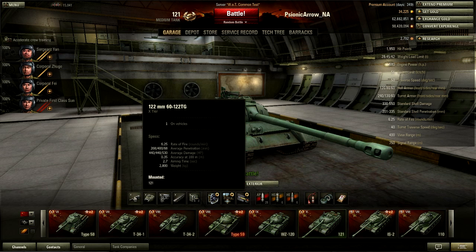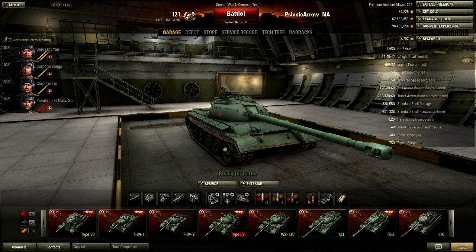The only gun selection is this 122 millimeter cannon: 260 millimeters of penetration, 440 damage, with a 6.25 rounds per minute rate of fire. It has much better accuracy than the tier 9 WZ-120 — 0.35 accuracy — and better aiming time of 2.7 seconds, though it is still pretty bad. I've fitted a medium caliber tank gun rammer, vertical stabilizer, and a ventilation to keep the reload and aiming time low. It does have 400 meter view range and 750 meter signal range, so that's pretty good, even though you're not going to be sniping too much with this tank.